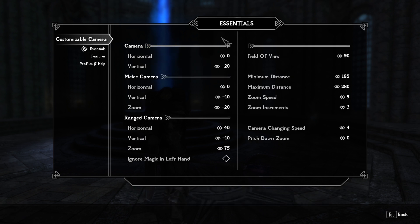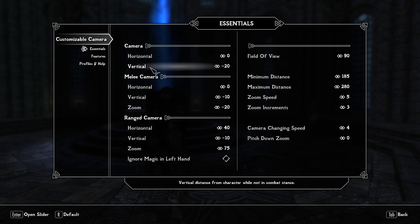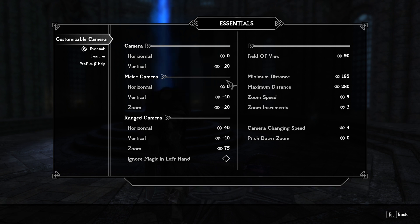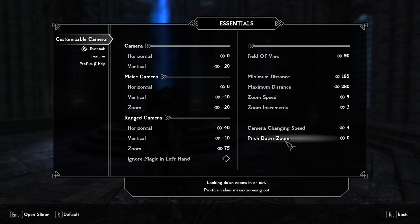Under the Essentials tab you have things such as field of view — I like playing at 90, it's very comfortable — horizontal and vertical position, a melee camera and a range camera so you can have different cameras depending on what you have equipped. Things like zoom speed, increments, minimum and maximum distance, changing speed, how fast the camera can change, and all that sort of stuff. You can read the tooltips at the bottom that explain what each option does.